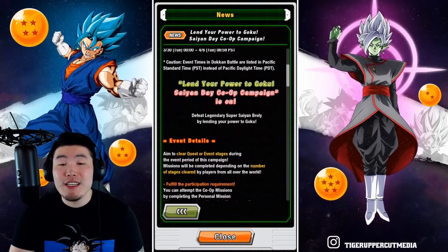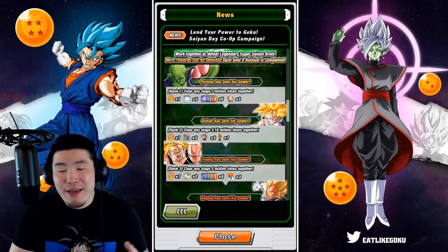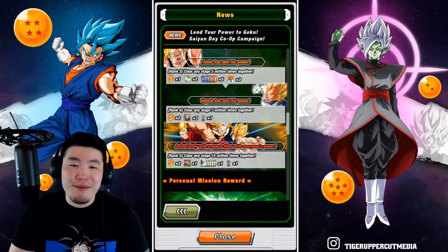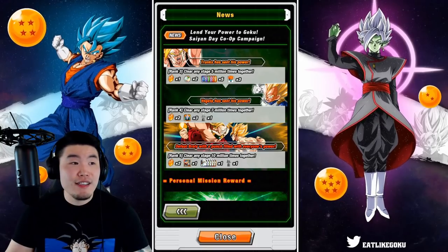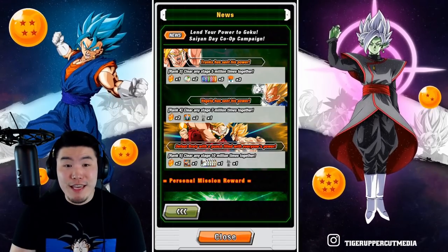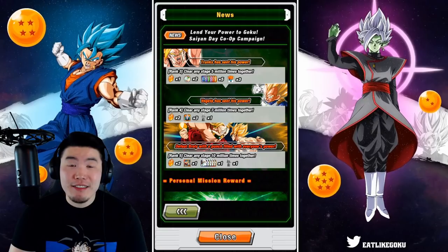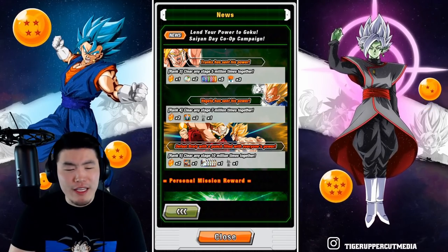Instead we have these basic missions — I'll take the rewards, but it's honestly a little lame to call it a co-op campaign and just have these basic missions where we're probably going to achieve everything. You don't really feel your contribution to the effort because they're just adding up all the clears for all players. I really hope they expand on this in the future and make it more exciting, but recently they have been making some big changes to the game, so anything is possible.